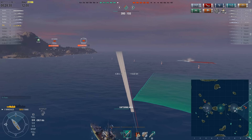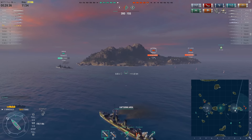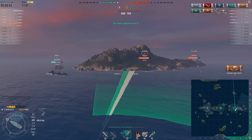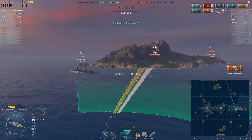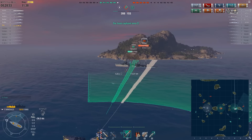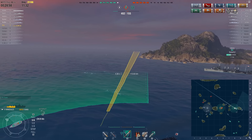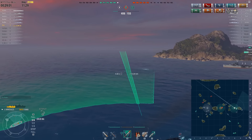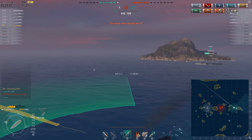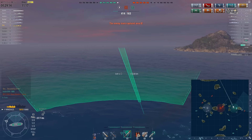Shaw is intent on torpedoing the St. Louis or Wyoming. He's going to get the sea cap, but it seems one of the enemies has started capping the B area, so it's time to turn around and go back for the B cap — after dropping some torpedoes on these guys of course. Although both are hiding behind the island. On the other side there is the Furutaka that just capped B, and Shaw might have to fight it to take B back.